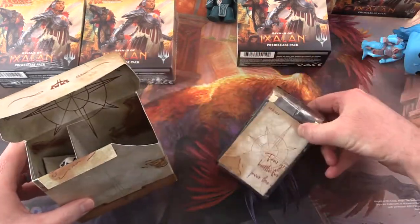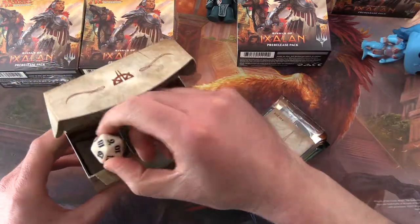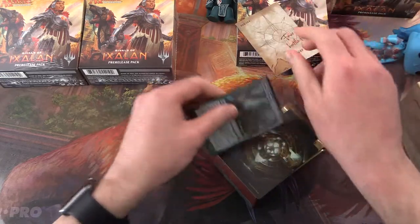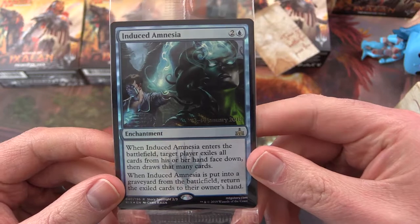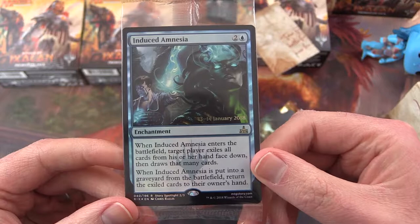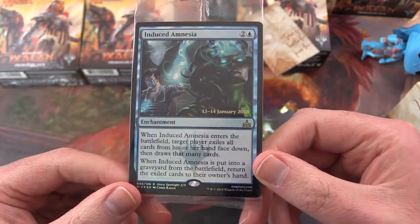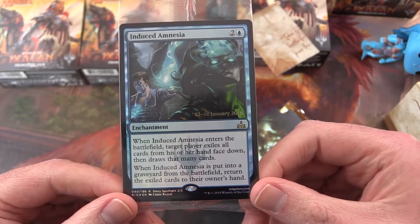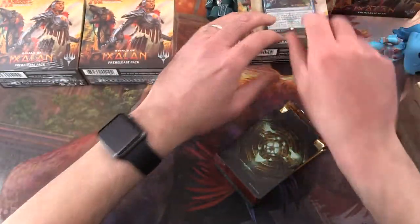We get a black and white spin down. Okay, the promo card is Induced Amnesia. When Induced Amnesia enters the battlefield, target player exiles all cards from his or her hand face down and draws that many cards. When it is put into a graveyard from the battlefield, return the exiled cards to their owner's hand. Seems pretty decent.